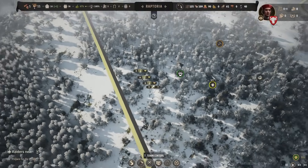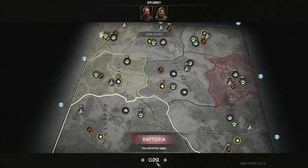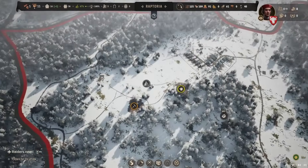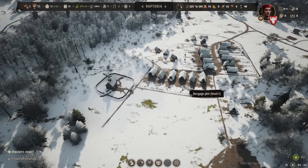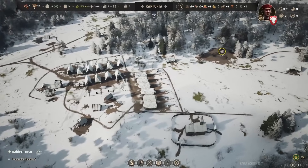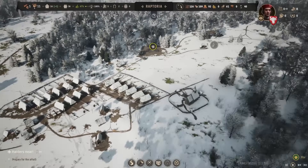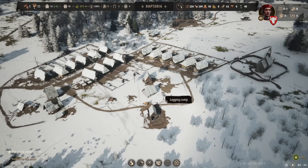Looks like his army has entered the field. We're nothing — just a little fledgling village right now. He's going to have to come all that way to attack us, although I think he's just going to defend his territory and starting to build up defenses for our eventual attack. That's crazy. Our first sight of military units in Manor Lords — that's insane. I'm speechless. Now if only it was our own army, that would have been much better.